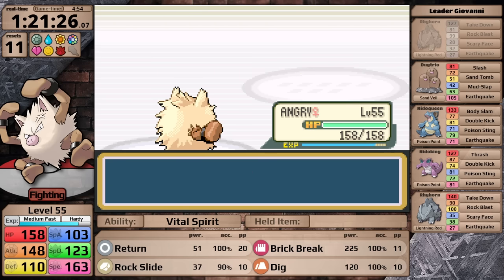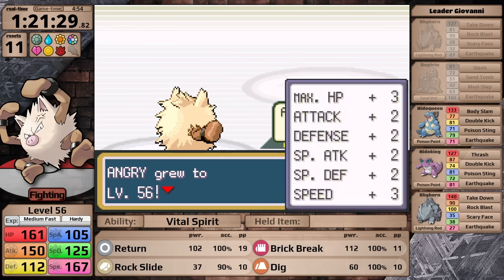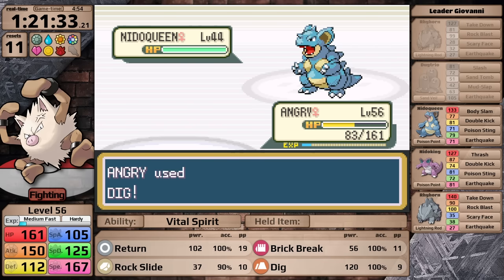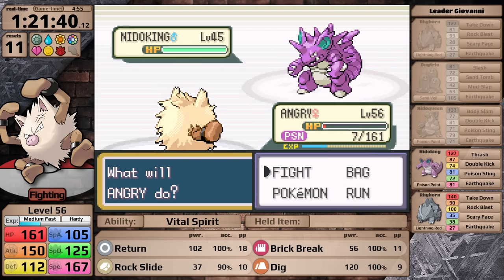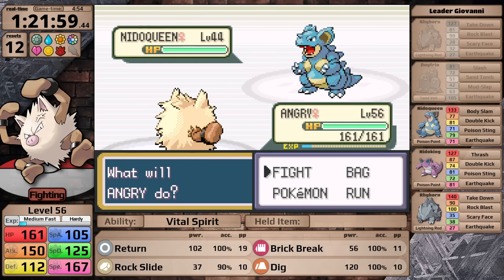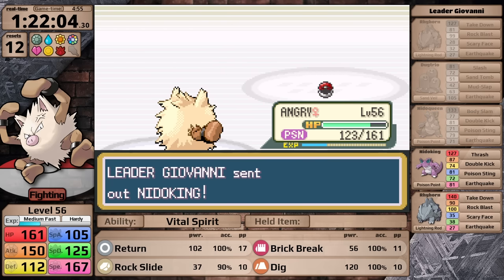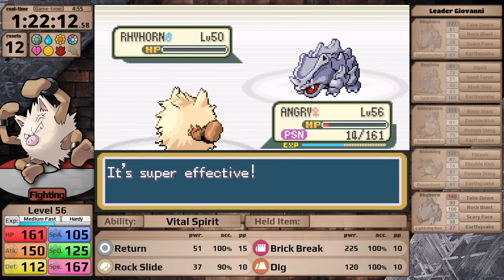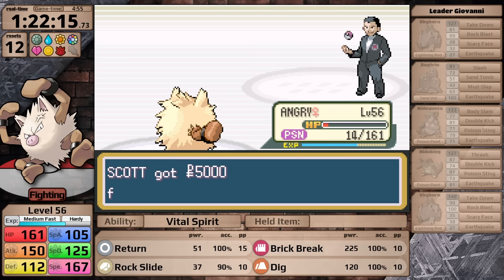For this fight I have to rely on Return and Brick Break. The Nidoran family both have Poison Point, so whenever you make contact with them they have a chance to poison you — and that happens against the Nidoqueen, but this is just insult to injury since the Nidoqueen was going to finish me off anyway. My answer for this fight? I just don't get poisoned by the Nidoqueen on the first turn. Because of that, I'm able to finish it off. I do get poisoned, however the poison damage and the damage Nidoqueen deals is not enough. When I make it to the Rhyhorn, I can one-hit with Brick Break and just barely survive on red health. I've made fun of this Giovanni team a lot, but in some circumstances it is actually kind of scary.